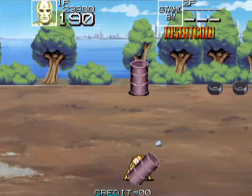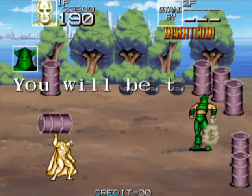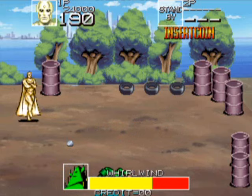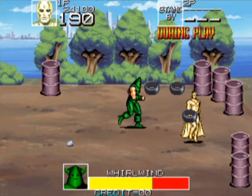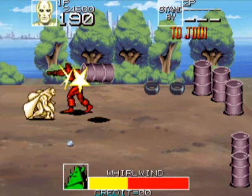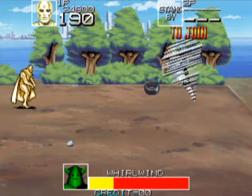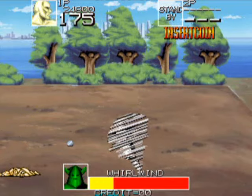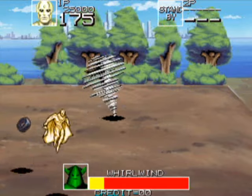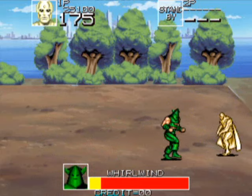If you jump towards an enemy and press the attack button before you reach the height of your jump, you can do some sort of dive attack, which is useful. Whirlwind is a pain when he turns into his whirlwind form, but other than that he's really not very hard at all.